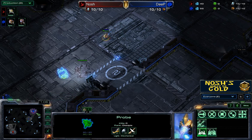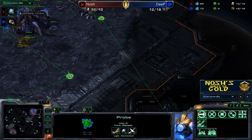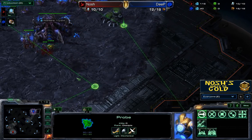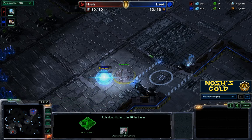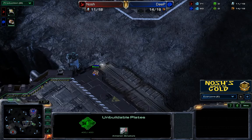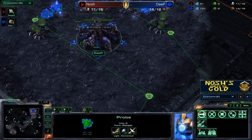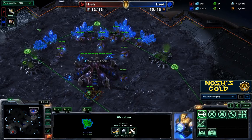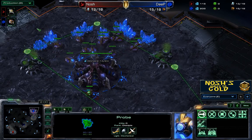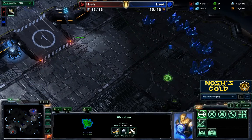The majority of Zergs I've faced on the ladder go to two bases pretty much straight away. Some of them will get a pool first. You can actually see me rallying my own probe around to check — see if there's a spawning pool, and see if he's gone for his base. I always like to scout early against Zerg, pretty much nine-pylon scout against every race, because at this level I'm still preparing to deal with a 6-pool, 10-pool, or 8-pool, some kind of early pool from a Zerg, cannon rushes from a Protoss, or hidden barracks from a Terran.